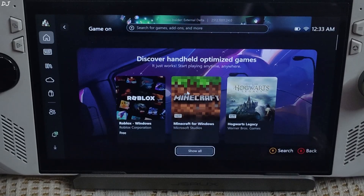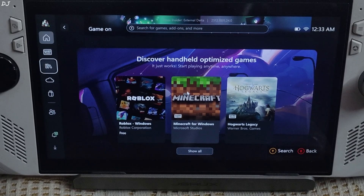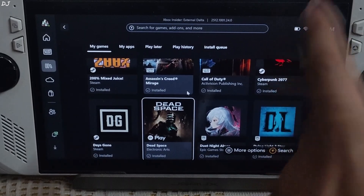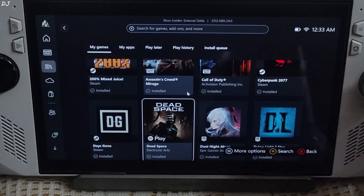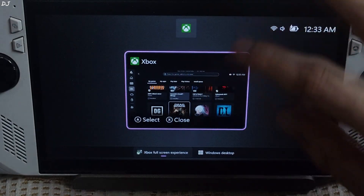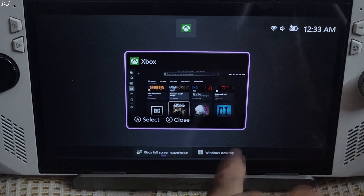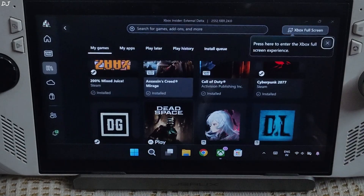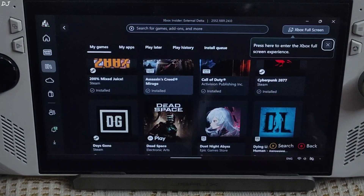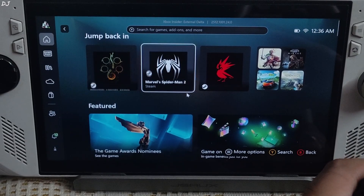The UI is the same as the Xbox PC app. If you want to switch to normal Windows mode, open the task switcher by swiping up from the bottom edge of the display, tap on Windows desktop, and tap Continue. Normal Windows loads up, and the Xbox PC app opens. From there you can go back to Xbox Fullscreen Experience mode.